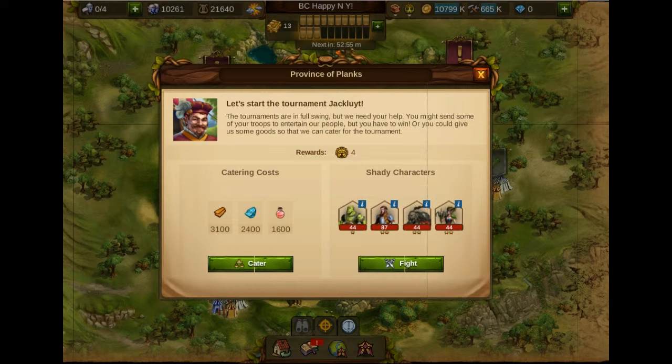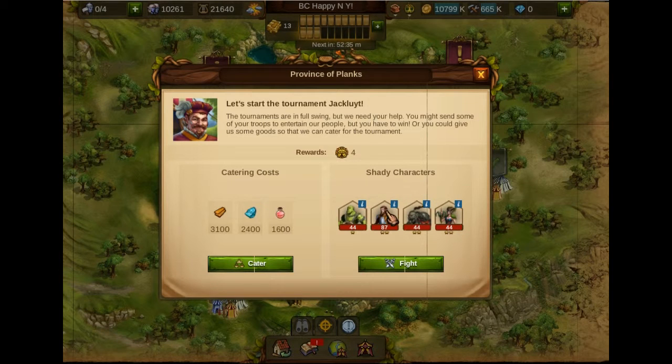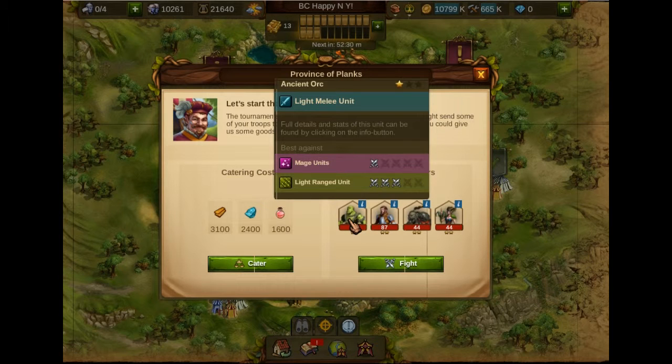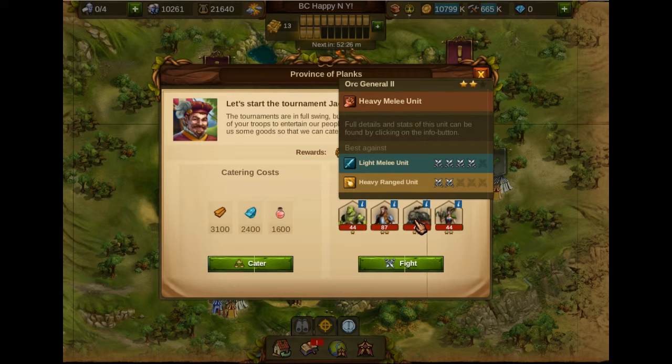This is a planks tournament fight and what we're looking at here are the four baddies. This is a new fighter that appeared today in the upgrade — it's called a triad. This is light range, a marcher sort of thing that flies at you from a distance. There's another light range that is a bandit, and there's an orc. He's light melee so he gets close up and fights from there, and that one over there is a heavy melee — an orc general.